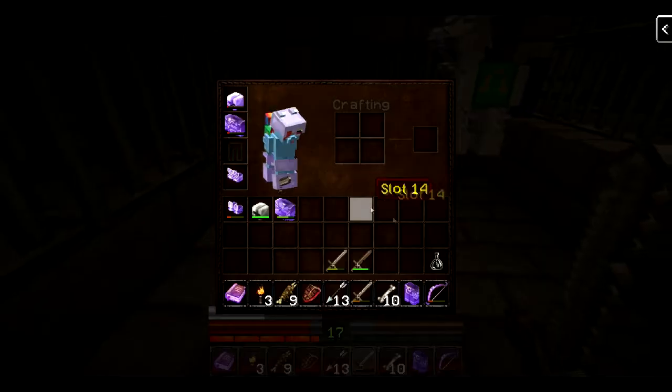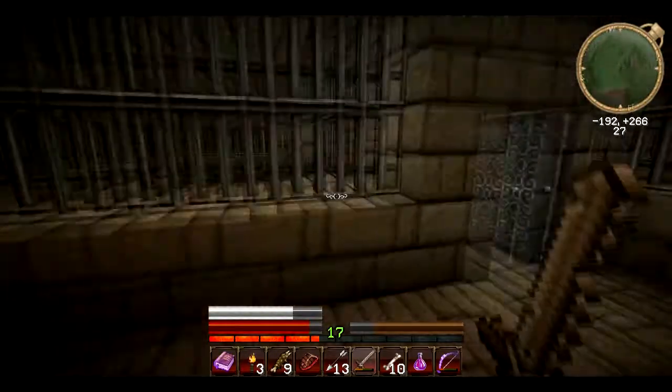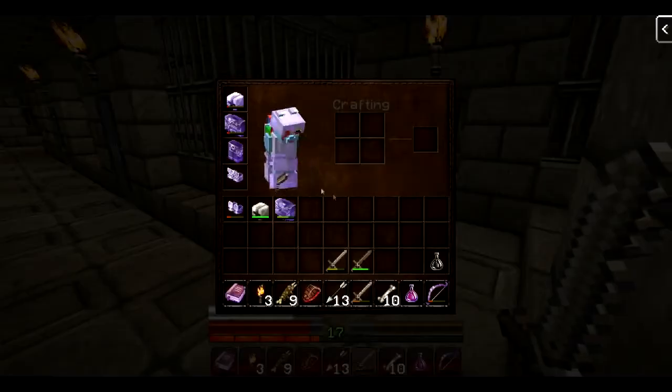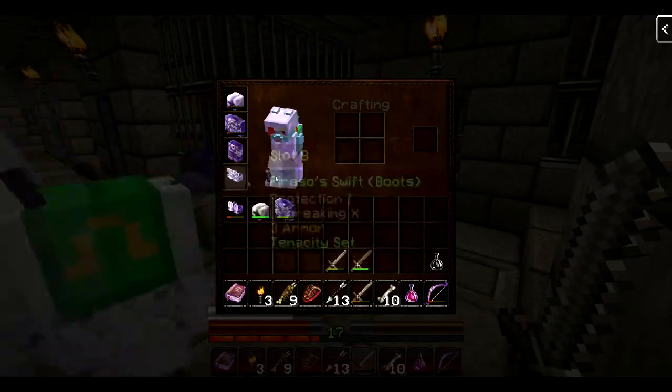I dropped it on the floor. Are you going to take the potion? I'll take the potion. Now I have a full set — I just need better pieces. I have the full set too, just need better pieces.